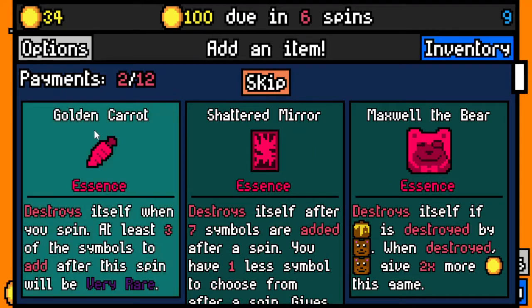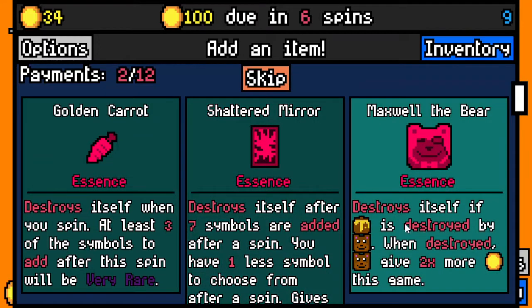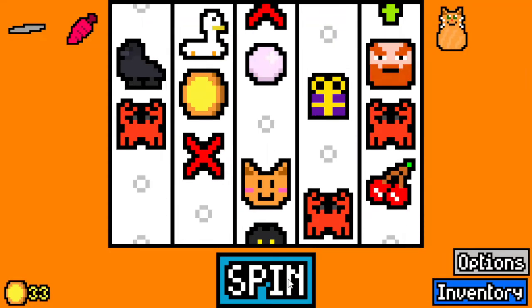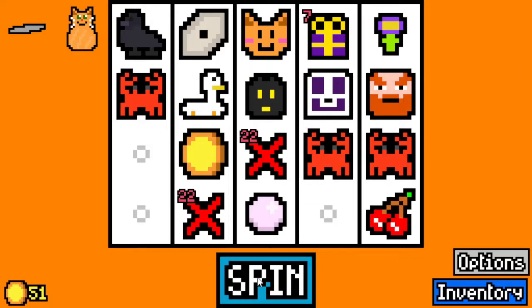Golden carrot — destroys itself when you spin at least three of the symbols to add, after the spin will be — oh wow, that's pretty good. Destroys itself after seven symbols are added; after a spin you have one less symbol to choose from, gives a hundred gold when done. Destroys itself if honey is destroyed by bear; when destroyed, bear gives two times more throughout the game. I think I'm gonna take golden carrot. Now do we get all three very rare? We do. Mega chest of course.